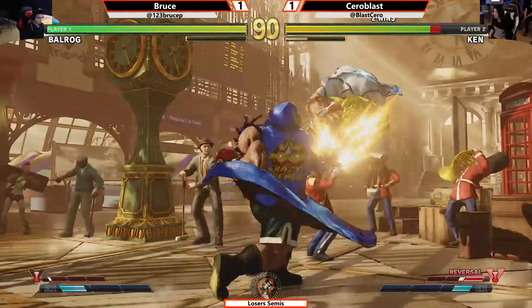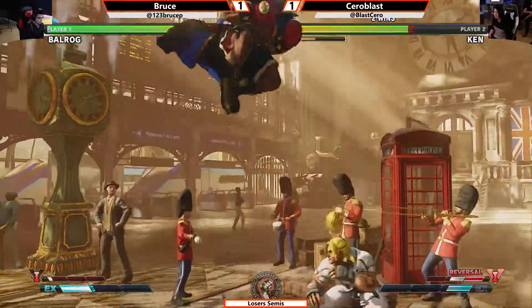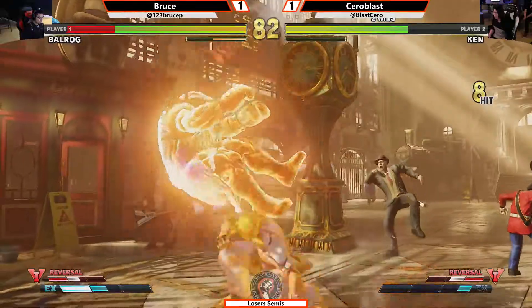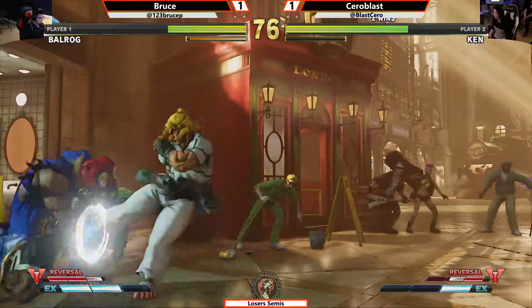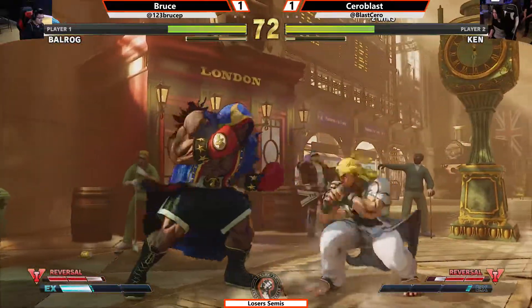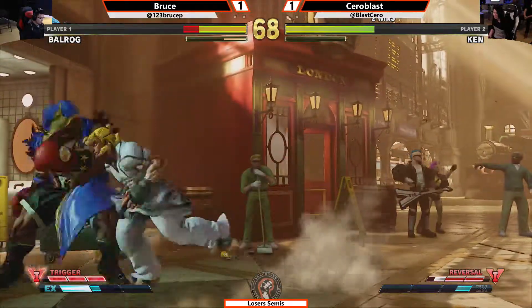Ike, I see you in the chat. Nice dash-up throw from Bruce — Bruce looking to even up this set. Right now it's all Cerroblast. Stays in front — very tricky. Mid-screen. Cerroblast continuing to push the pressure, trying to go short to find the stun. Takes the EX dash touch — shorts the EX Tatsu on the dive kick. Gets the roundhouse though. Here we go.